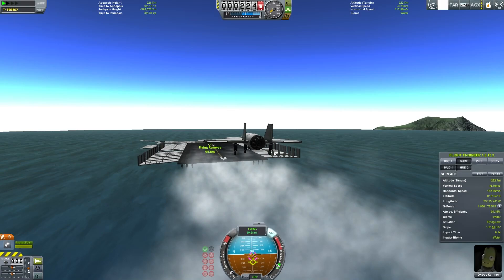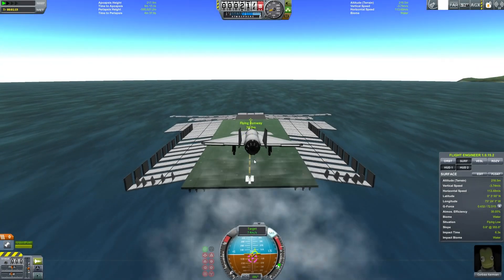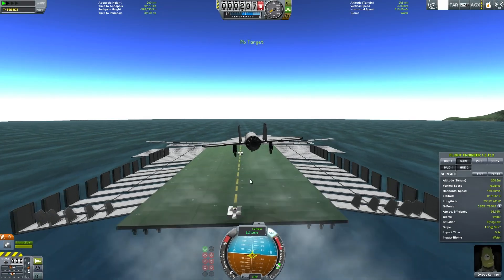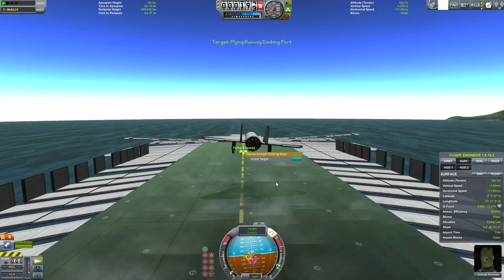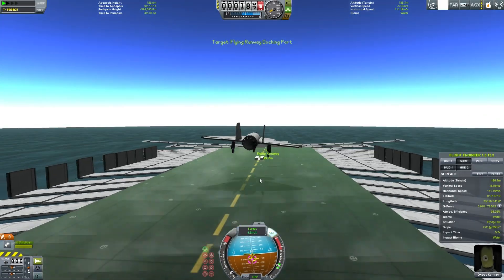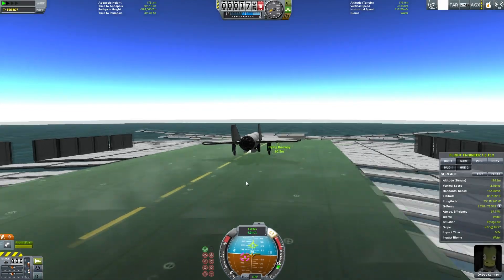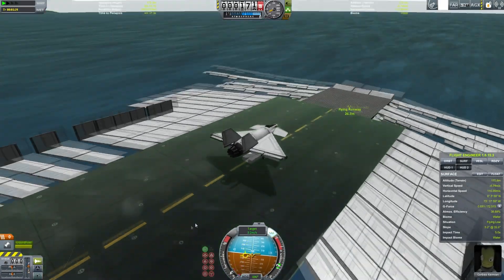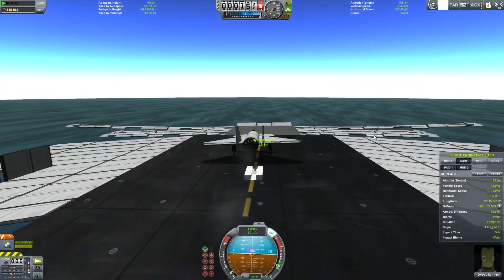Okay, this is looking exceptionally good. We're just a little light — don't want to be too low, don't want to be too high. Got throttled way back so I should be bleeding off speed just a little. I lost my target. There is the target. And you know what? I think this might actually be going downwards. Can I dock before this thing crashes into the water?